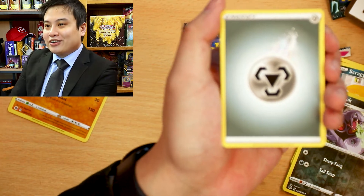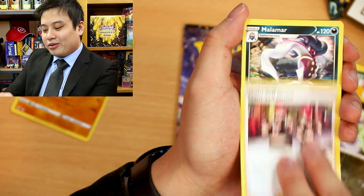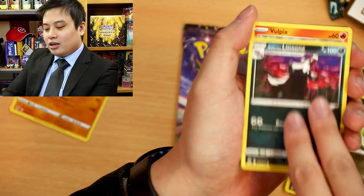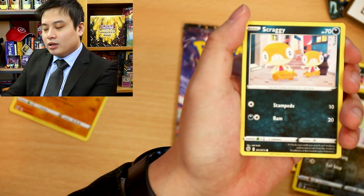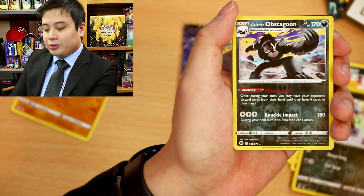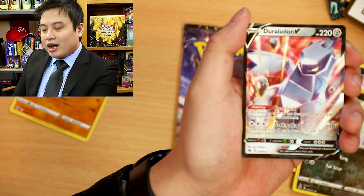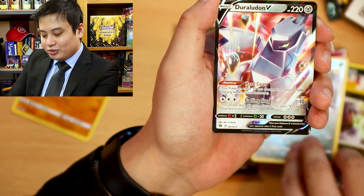I think I see something shiny here, guys. It's the Charizard — calling it! Rotom, Melamar, Full Heal, Leone, a Vulpix, a Rockruff, Skragi, Reverse Rare, Obstagoon — and the rare is going to be a Duraludon V. Oh my goodness, I am so surprised. I really hope this isn't the only hit we have inside this box.